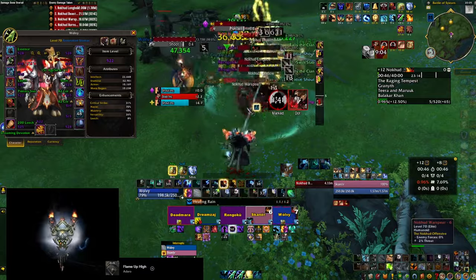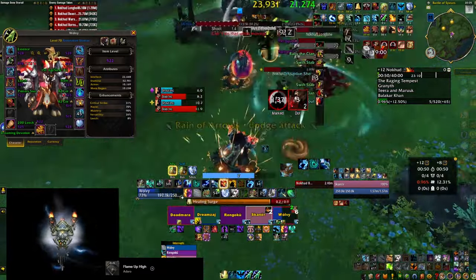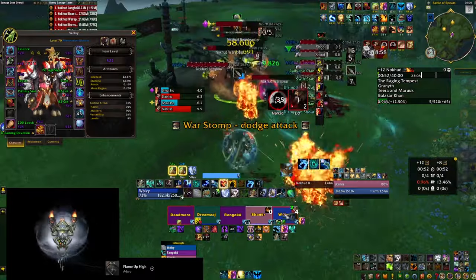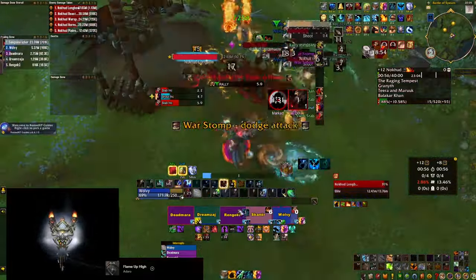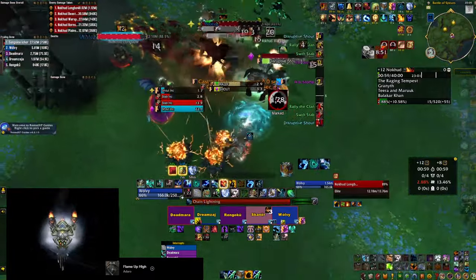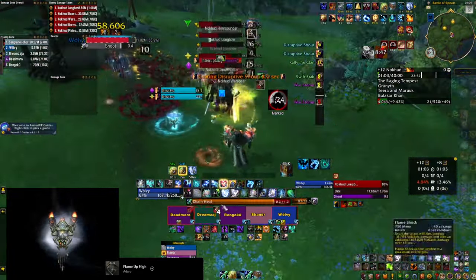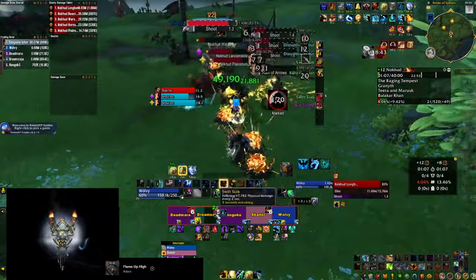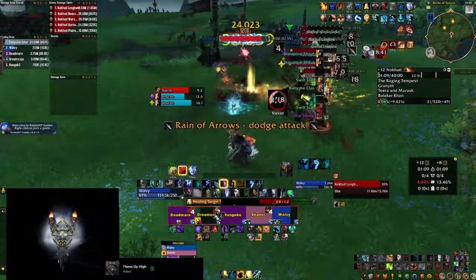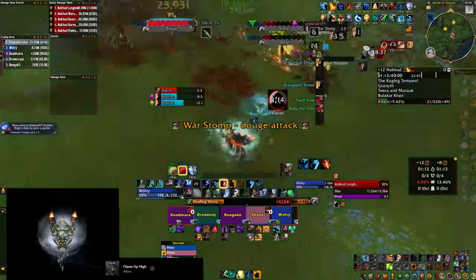If nothing else works you can rotate people out to use their defensives, especially on Fortified weeks. However, you can try to prevent them taking the damage by either stunning the War Spears as they charge, or using any other abilities that stop the charge, such as Ring of Peace or the Hunter's Frost Trap. Having the WeakAura that displays their cooldowns on nameplates actually helps because you know when the ability is ready to be cast and can prepare your abilities beforehand.